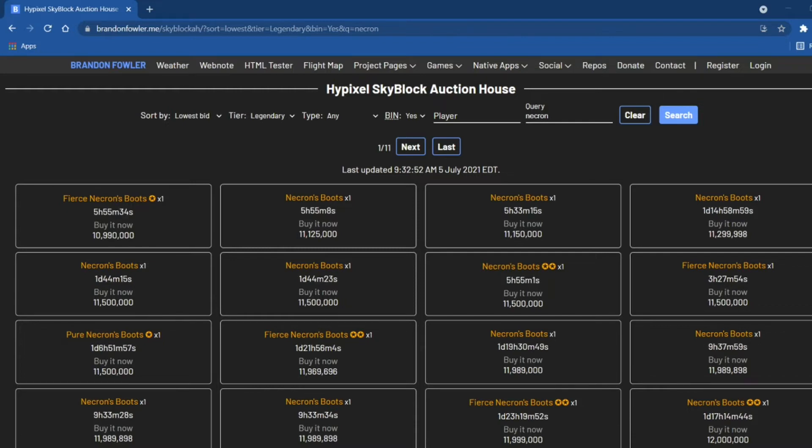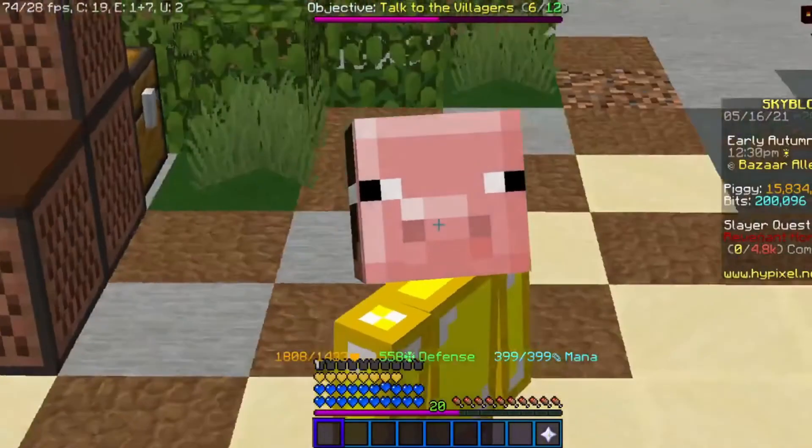The next one that has at least two stars is going for 11.5 million, so I'll probably just buy this one star and flip it for around 11.2 million coins, profiting an easy 200 to 300k. Thanks for watching.